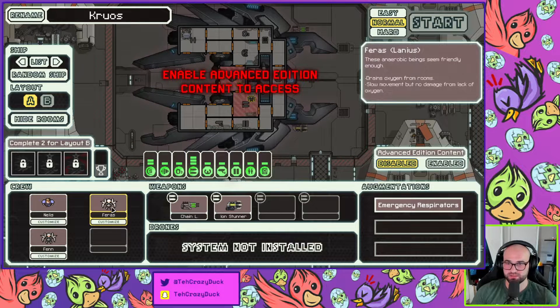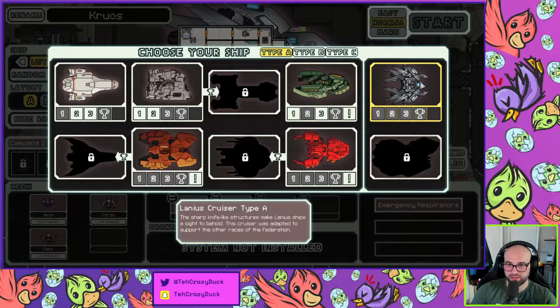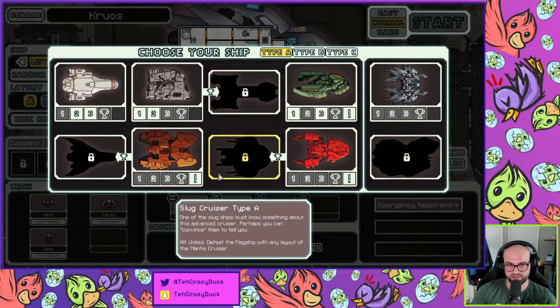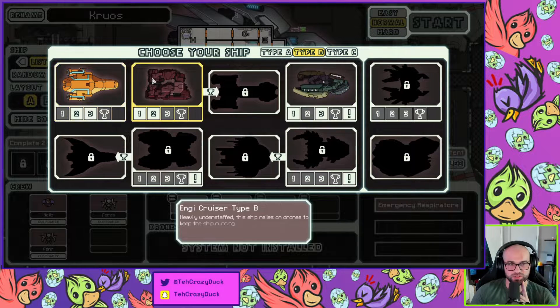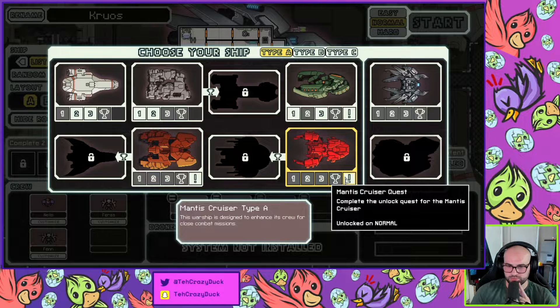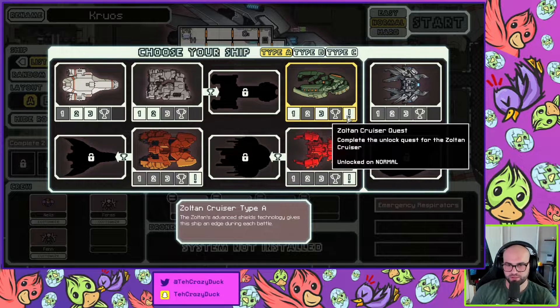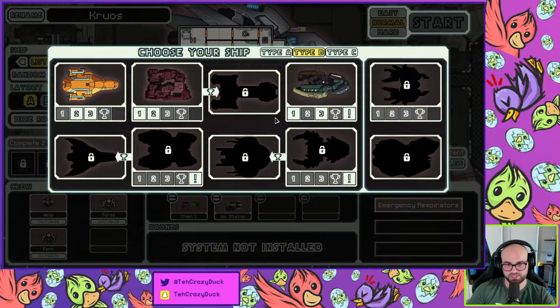What are these guys — Lanius? Okay so we unlocked something that I've literally never been able to use. Okay so that's like DLC. Let's keep going with the normal one then. Kitten, what ship do you want to see me struggle with? I'm bad with pretty much all of them. Oh, you have to complete the quests to unlock the next ships — oh interesting.